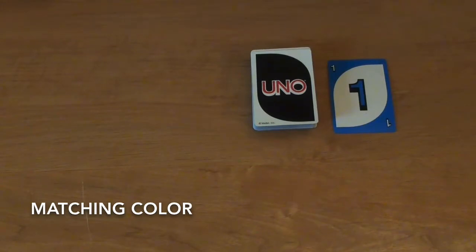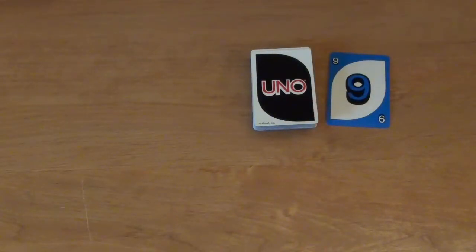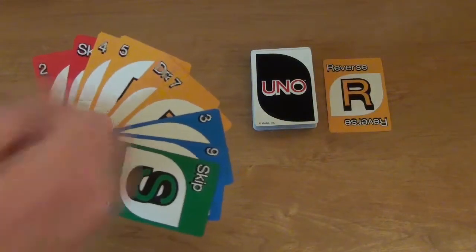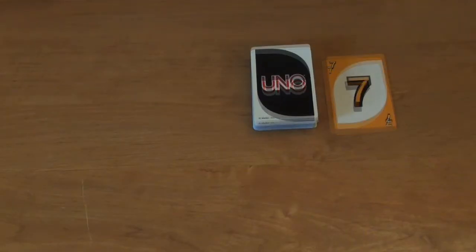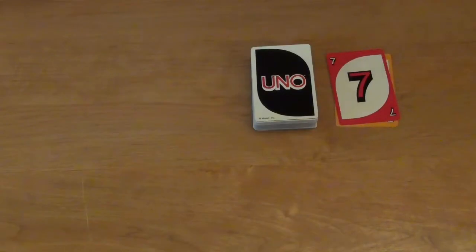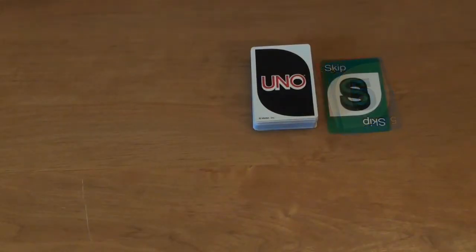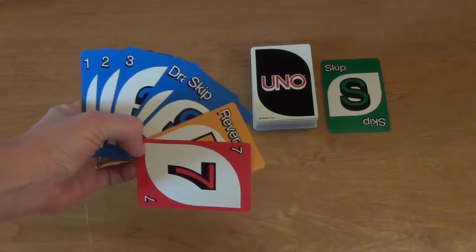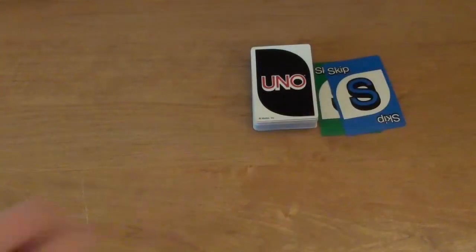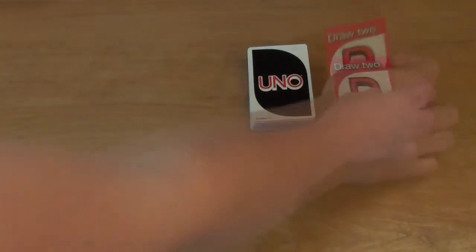There are three basic ways to match the top card of the discard pile. The first option is to match the color — for example, playing a blue card on top of a blue card, or a yellow card on top of a yellow card. The second option is to match the number — for example, playing a red seven on top of a yellow seven, or a blue five on top of a red five. The third option is to match the symbol — for example, playing a skip card with an S symbol on top of another skip card, or a draw two card on top of another draw two.